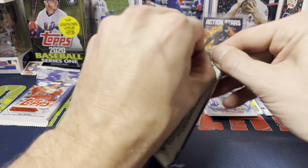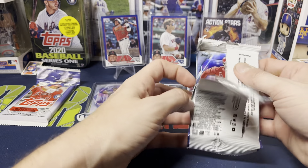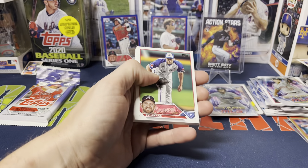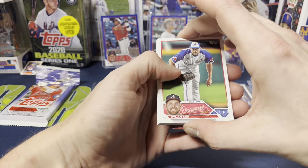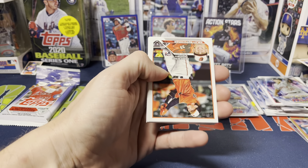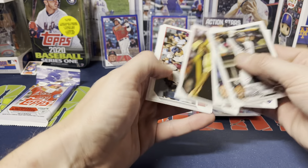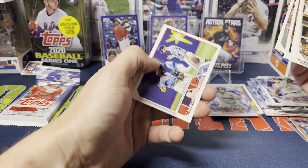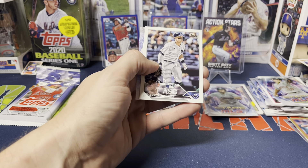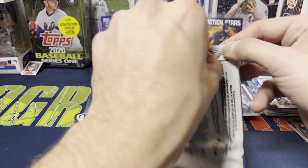Two packs left. So we got what — three or four numbered cards, a couple other blue parallels. The odds against the parallels are not horrible. Dylan Lee, Tyler Wade, Clevenger, Yepez, Rutschman, Elvis Andrews, Kahnle, Miguel Castro, Volbey joins the party, Wonderful Time in Tampa, Cohen and Espinoza, Aaron Judge all-star, Jordan Walker stars of MLB.